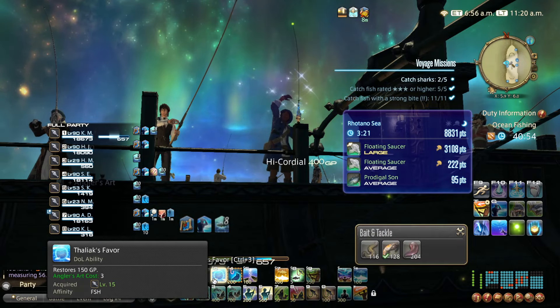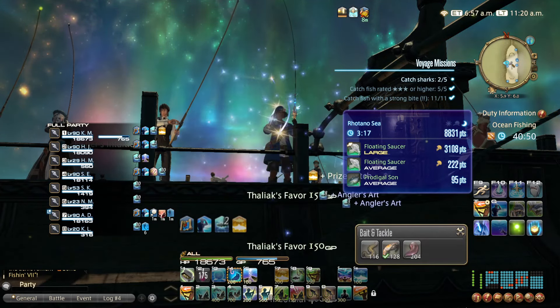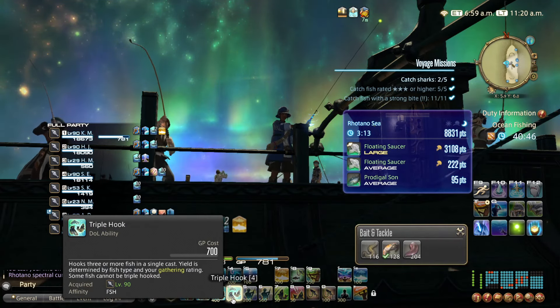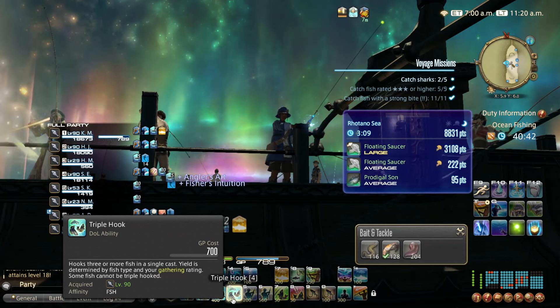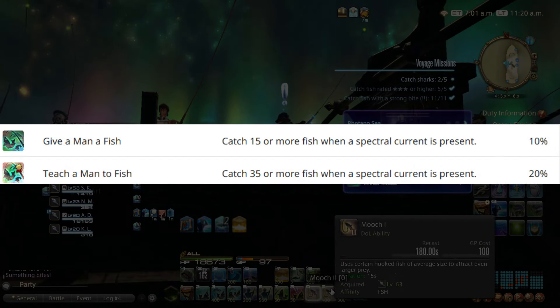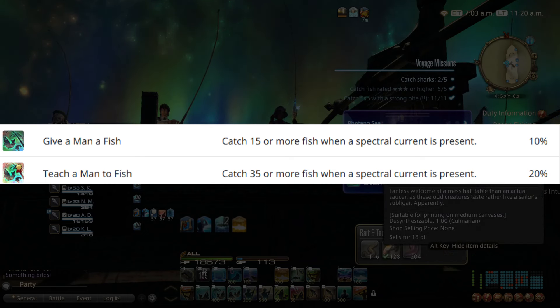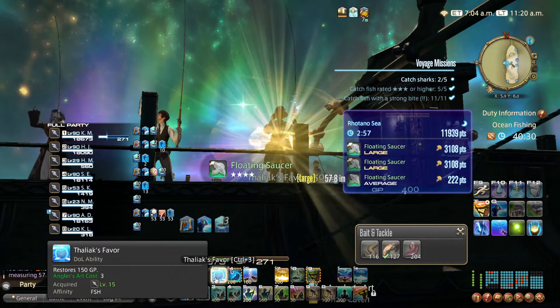What I'm going to do next is called a Blind Triple Hook, where you just Triple Hook and hope that you get something good. Besides targeting fish that are worth the most points, keep in mind that there's a bonus added to your final score based on the quantity of fish that you catch during a spectral. So make sure that you Double Hook or Triple Hook as often as possible during a spectral so you can get these bonuses.